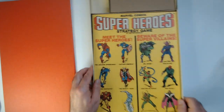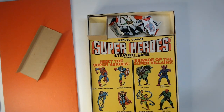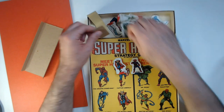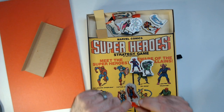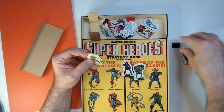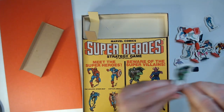Let's find the standees. Here we go — bad guys and good guys. The art on the standees is the same as on the box. One stand fell off — we lost a stand for Loki. There's Dr. Doom, pretty cool standees.